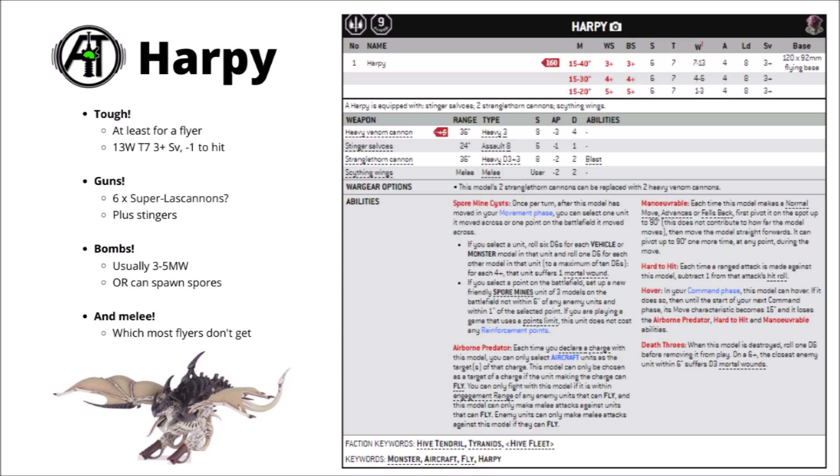This winged Terror of the Skies costs 160 points base, or 170 if you upgrade to Venom Cannons, and clocks in with a fairly impressive stat line: movement of 40, weapon skill and ballistic skill of 3+, strength 6, toughness 7, a big 13 wounds, 4 attacks, leadership 8, and a 3+ save.